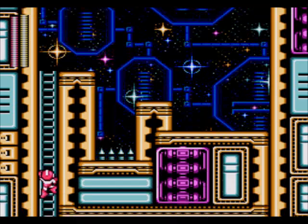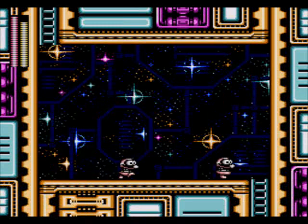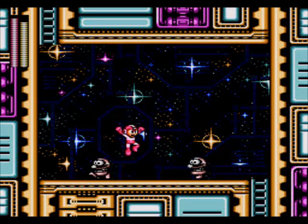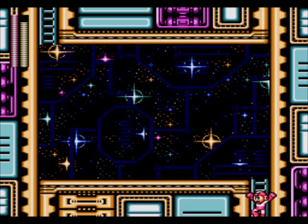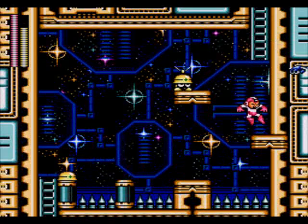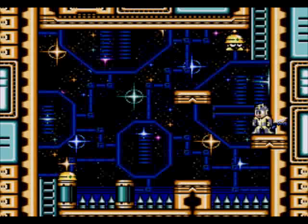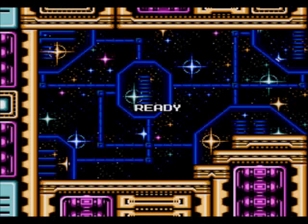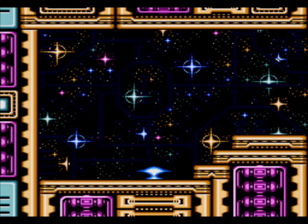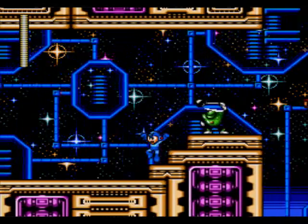I better climb down the ladder because I just don't know what's awaiting me down here. Wait for them to do their - crap, fell at the wrong time. Took him out with the Quick Boomerangs. You have to be quick against those guys. Get the Elect Beam. I hope that dragonfly doesn't hit me again. I tried to dodge the beam and I fell on the spikes. Are we starting at the beginning? I mean, I want to just skip most of this level.